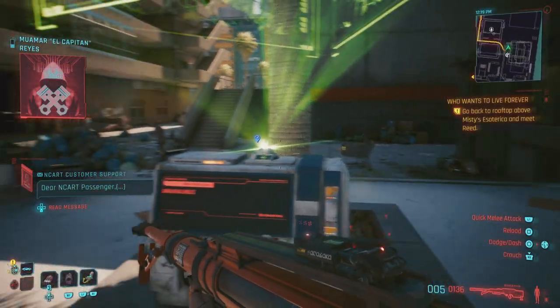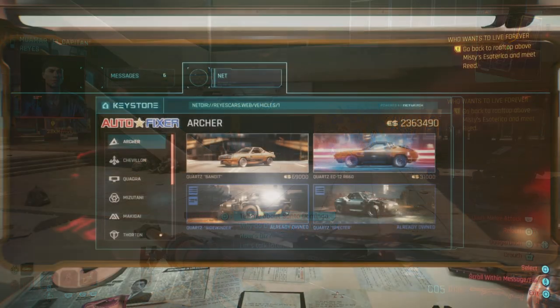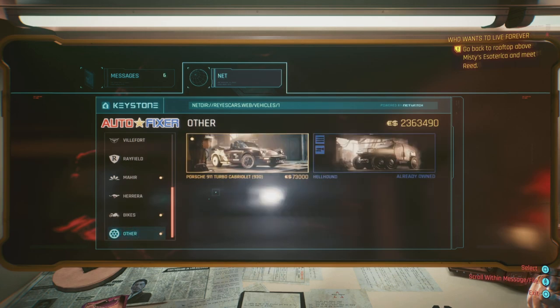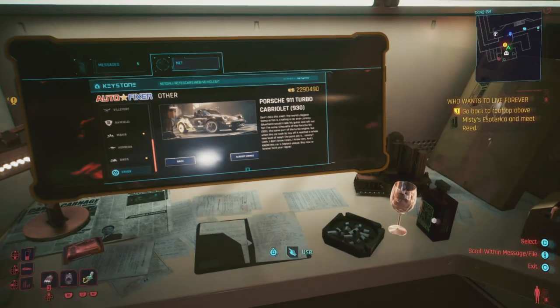You want to make sure you respond to that message. After you do, he's actually gonna call you and tell you that he has a brand new car that's available at the autofixer. So head over to any computer handle to the autofixer and purchase the new Porsche 911 Cabriolet. Now it'll set you back seventy-three thousand eddies, but it's definitely worth it.